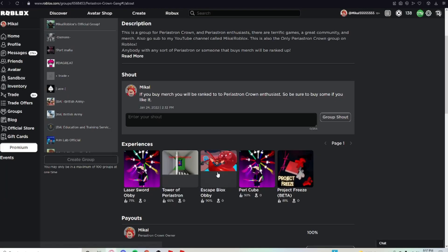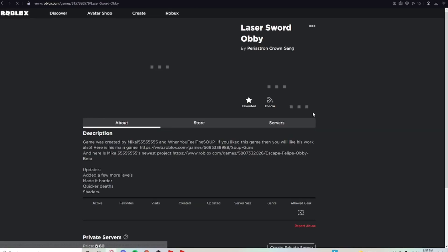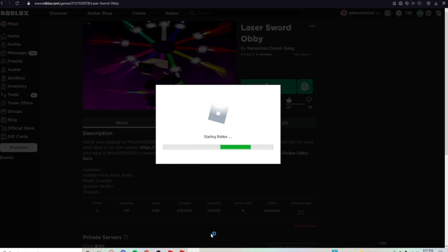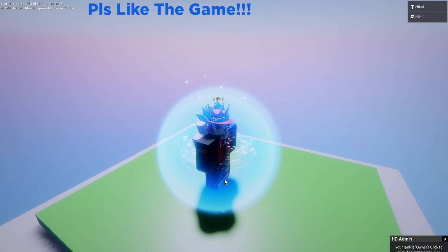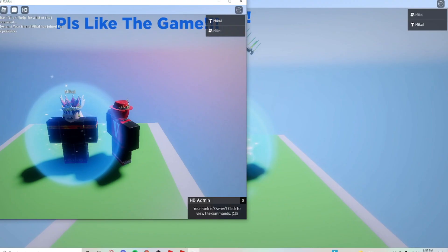So now I'm on my alt account and my main. I'm just going to join a random game — one of my games just for fun — and then I'm going to be able to join myself on my alt. So now I have to go here and press join. Now as you can see, I'm in the game on my two different accounts. You can see I minimize the screen.